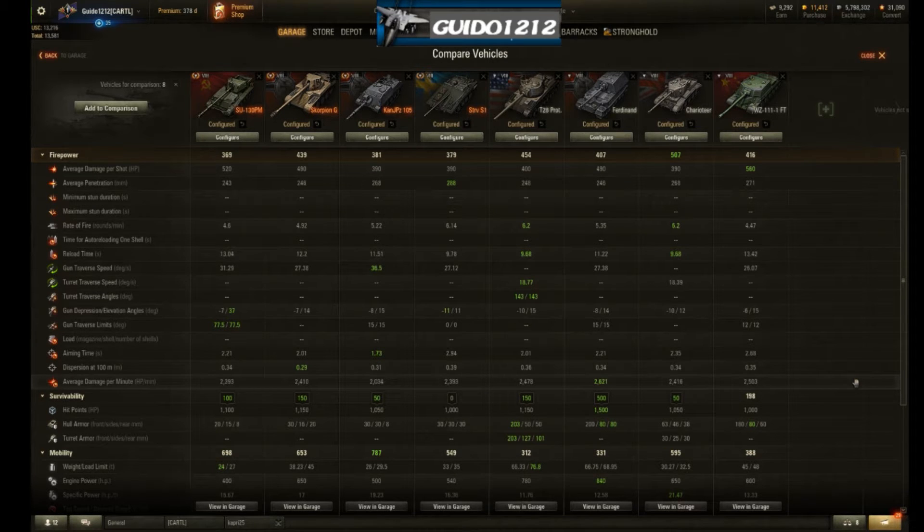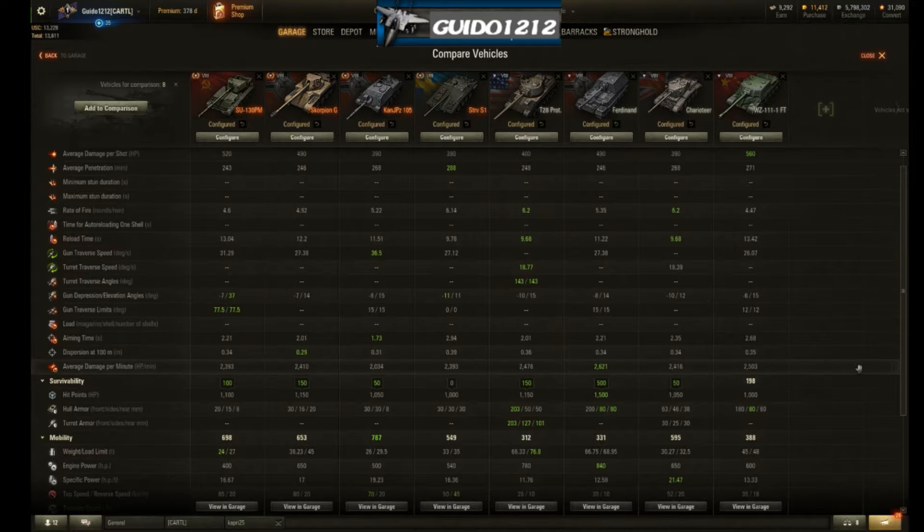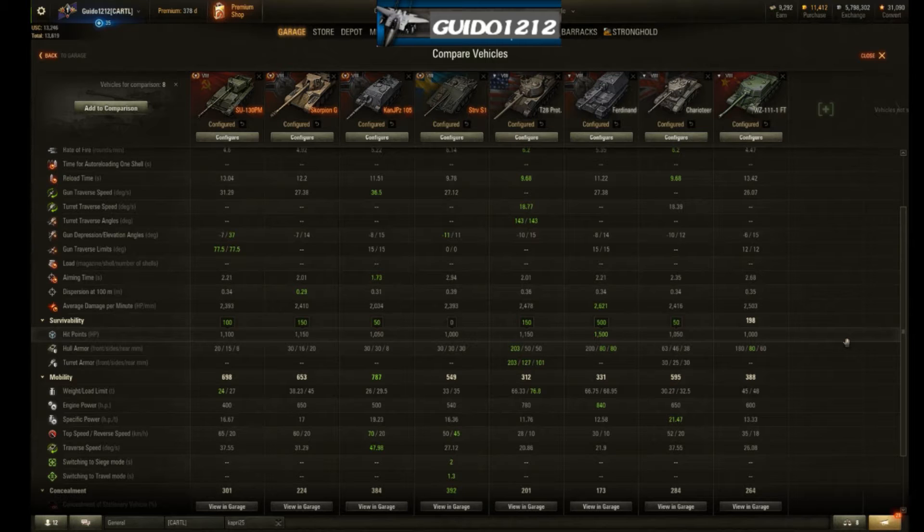DPM is decent but on the low end — comparable to the Scorpion G, so it's more alpha with fewer rounds downrange. Like any large alpha tank, a miss or non-pen really hurts because of the long reload. Technically it puts damage downrange per minute as well as just about any in its class. Hit points are on the low side, and it has so little armor the Scorpion feels like the big bad boy on the street.